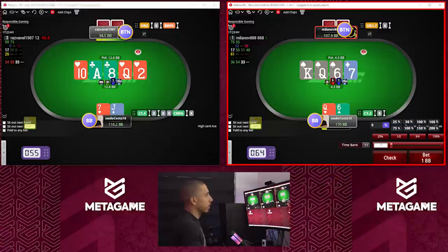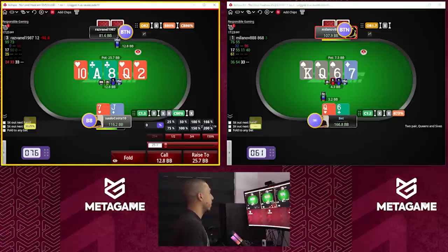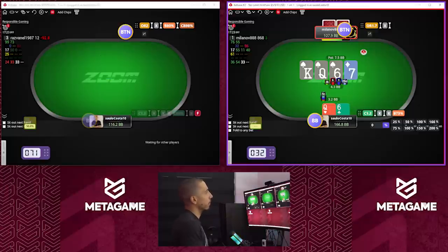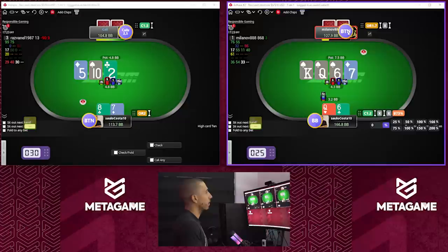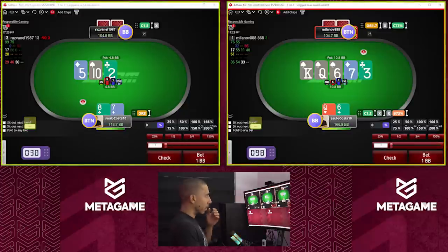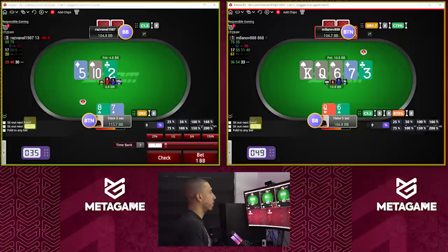Queen-six, I'm gonna mix here — bets and checks. Seems fine, easy to fold now. Queen-eight, queen-six — I do have pretty good blockers to his check-back range, and I could do some bluffs. I'm gonna go for it here.